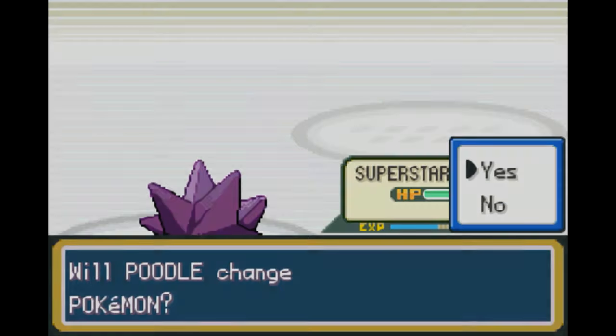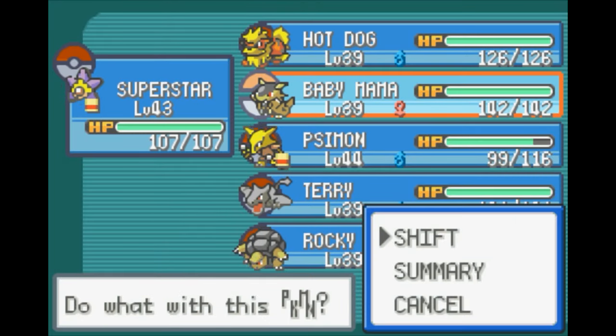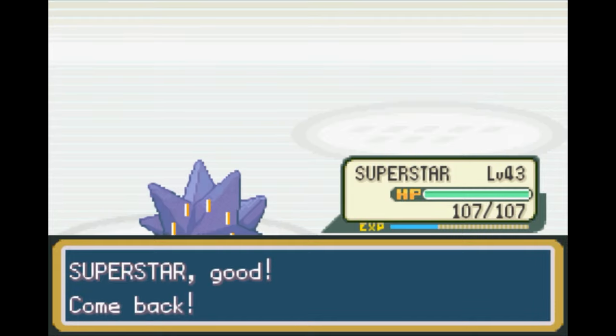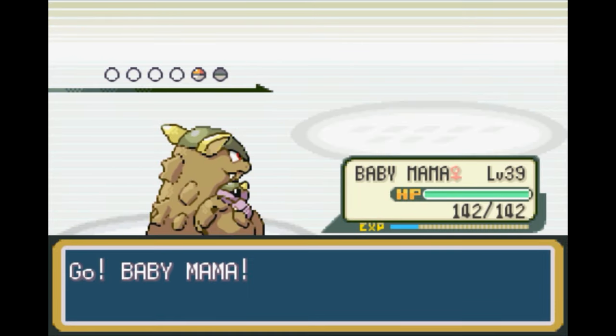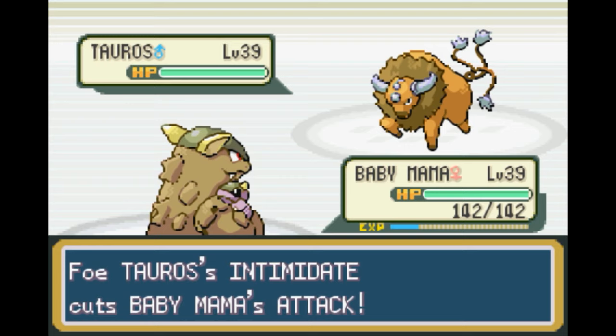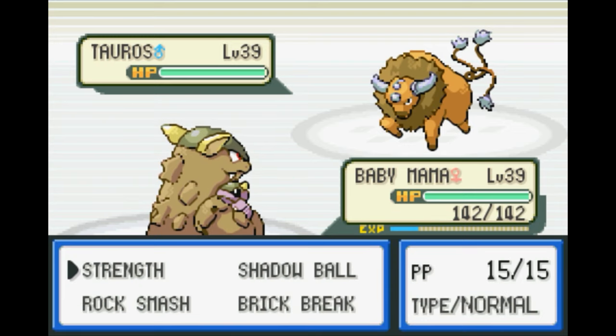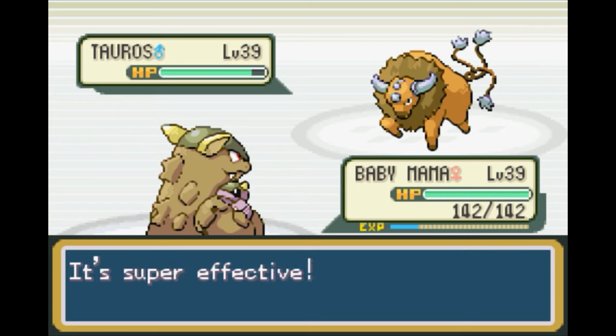Tauros. Let's go ahead and switch over to Baby Mama, who I probably should have given the Black Belt to for extra power, but I forgot. I forgot there wasn't any normal-type Pokémon in here, actually. Oh well. And there goes my attack. Rock Smash has a chance to lower the defense of the Pokémon, so this would actually work out pretty well for us.